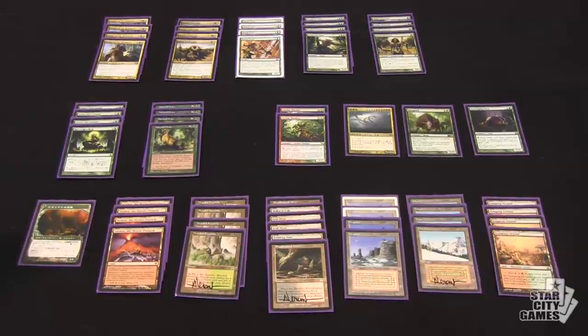Why don't you tell us a little bit about what you got here? Well, this is basically Valakut Ramp, basically as straightforward as you can get with Primeval Titan and Valakut. There's no Scapeshift, just Natural Orders — it's like the only combo-y card — and my friends were trying to figure out what would be the best Valakut slash Natural Order deck, and I think we found it.